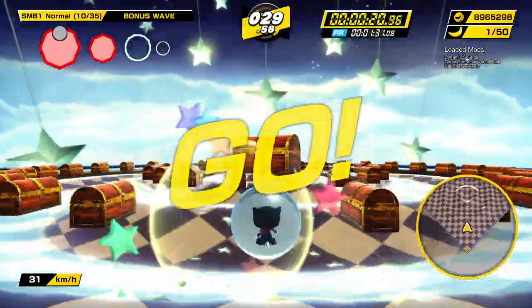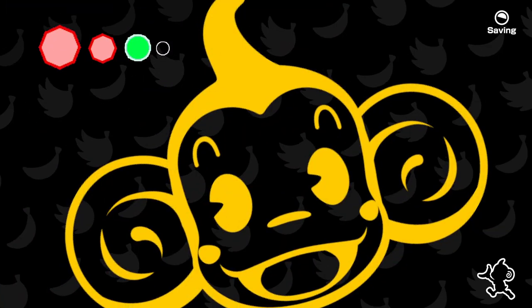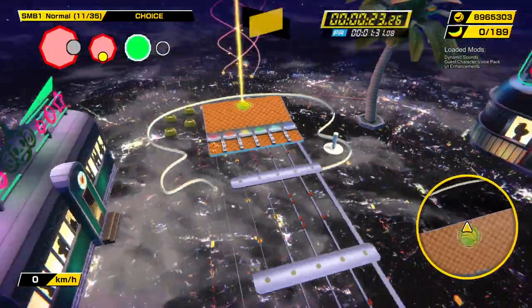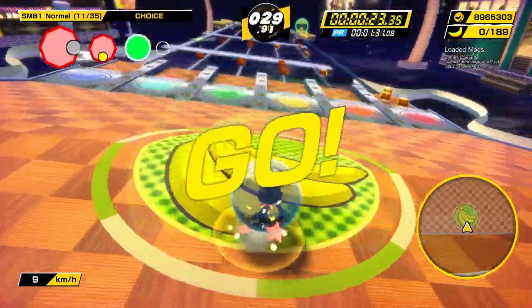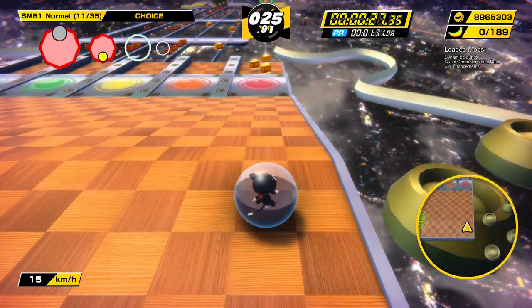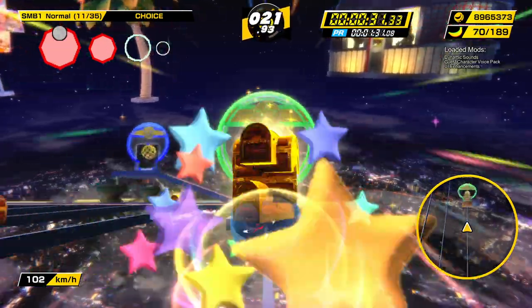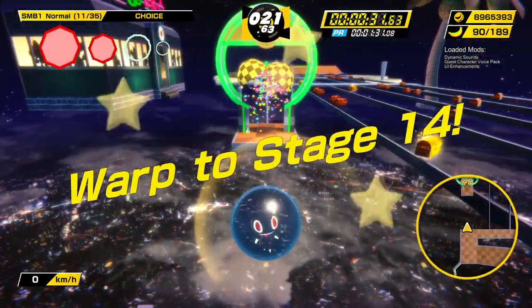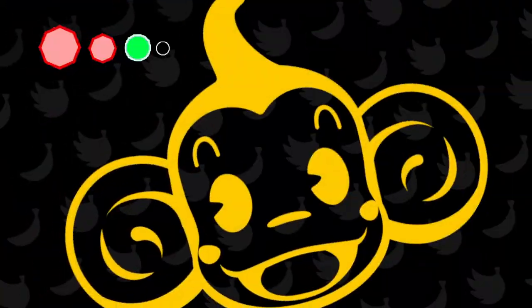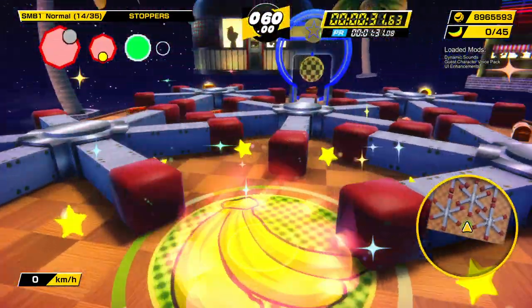Ready? Go! Fall out! That's a good example of just manipulating the camera on Choice. I knew it was a little bit far over to the right, so I just had to let go of that cam lock early.